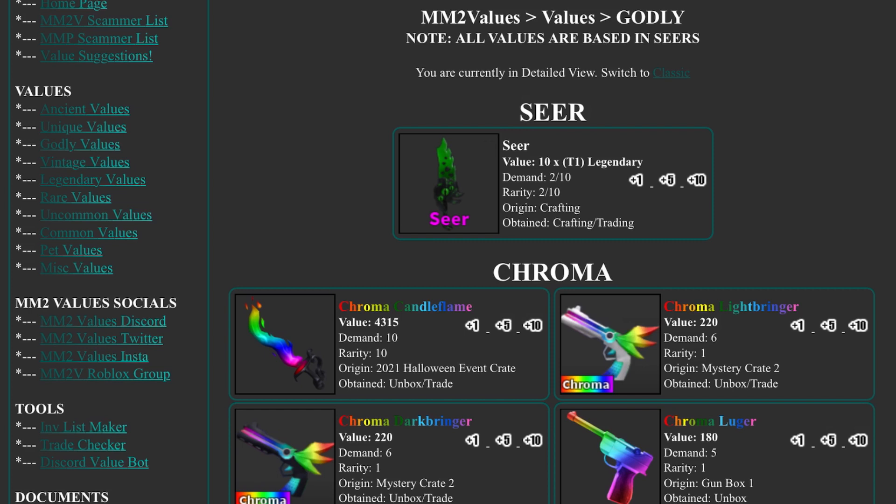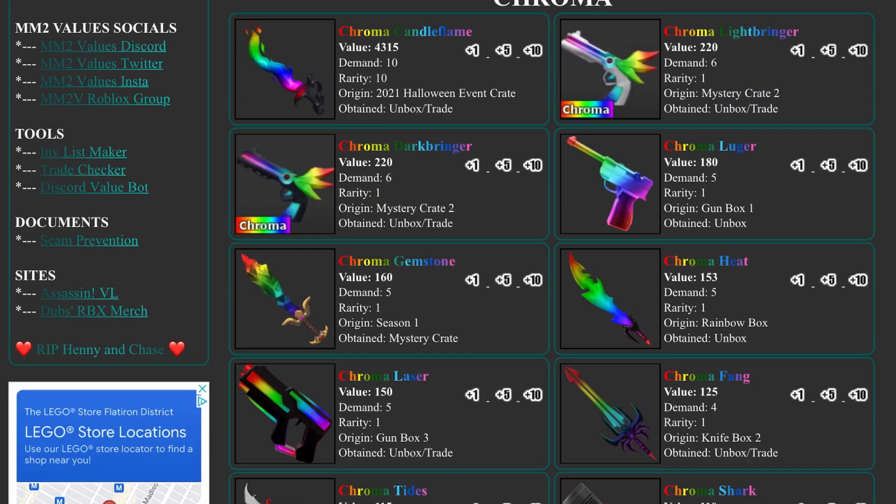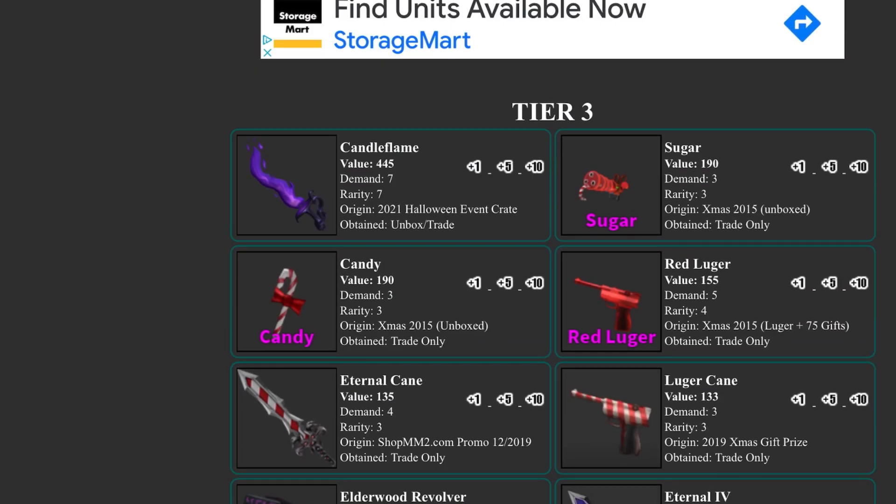The Halloween godlies were added after my last update review. Chroma candle flame rose by 50, and harvester rose by 20 as mentioned. Chroma dark bringer and light bringer rose by 10. Chroma luger, chroma gemstone, chroma laser, chroma heat, and chroma fang all rose by 5. Everything else is the same.